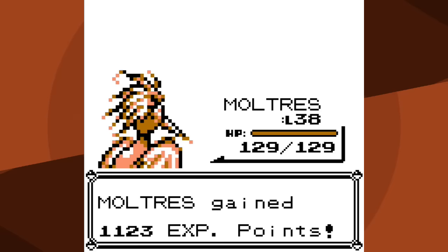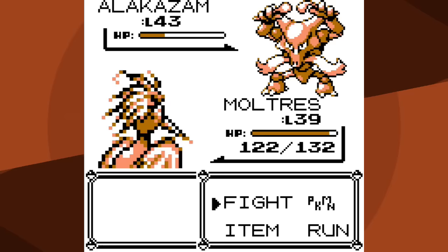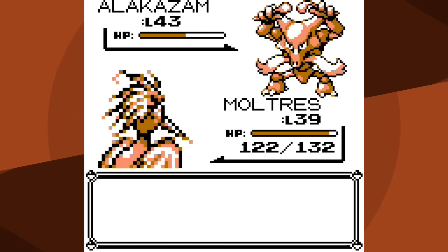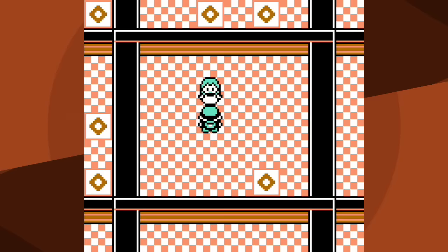Alakazam goes for Psywave - it does outspeed. I go for Fly and get Reflect, which did about half damage, so it would have done about two-thirds without it. Unfortunately Alakazam can also Recover while I'm flying, and that's exactly what it does - so this is going to be really annoying. I just need a critical hit. It keeps recovering every other turn, and just as I'm starting to get really annoyed I get that critical hit and knock out Alakazam. Luck did play a factor but if you attack enough times the odds are you'll eventually get at least one critical hit.